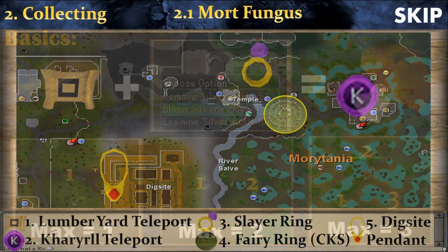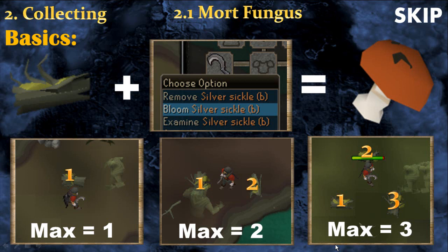The way to collect mort fungus is quite unusual. First you will need to find a rotten log in the swamp, then use the bloom option of your silver sickle to create mort fungus. However, doing this will decrease your prayer points by 10 or 60. Every log around you while using the bloom option has a chance to become mort fungus, so the strategy is to find a spot where there are 3 logs around you.